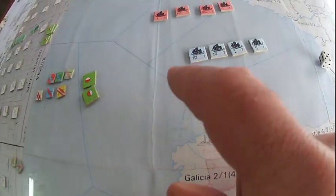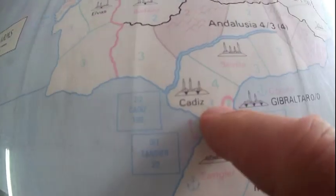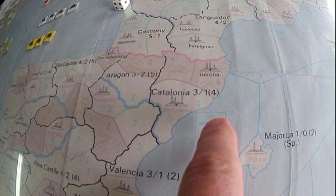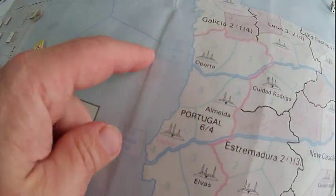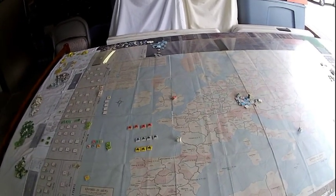Trade is done in the economic phase — for ports that accept trade and have trade value, you get money for them. For example, going to Coruña: the British receive one dollar, the Spanish receive one dollar. The Spanish also have another port — British get one dollar, Spanish get two, so Spanish receive three total. Going to Cadiz, two more dollars. That island belongs to Spain but gives nothing. The total the Spanish collect by trading with Britain is eight dollars — eight extra dollars just for trading with Britain and doing nothing.